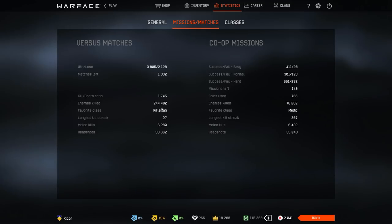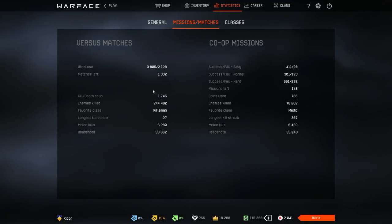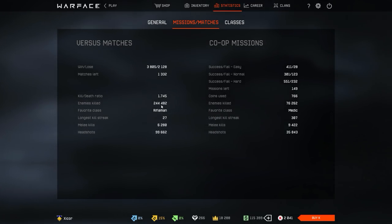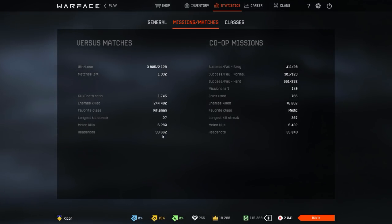250k enemies killed — gives you an idea of how many deaths I have and why my KD drops so slowly. Favorite class rifleman, longest kill streak 27. About half of my kills are headshots — 100k out of 250k.